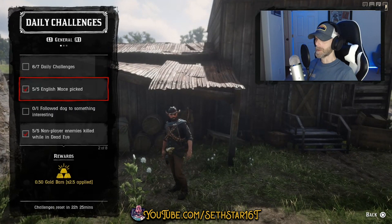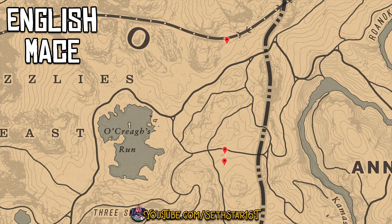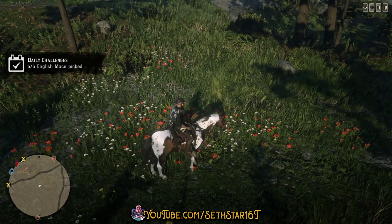62nd Red Dead Online Daily Challenge Guide for February 10th, 2020. Number 1: English Mace Picked. Marked on the map by the red pinpoints. Today let's pick these up by Okrae's Run because they're right by the madam.